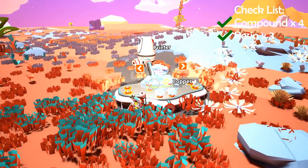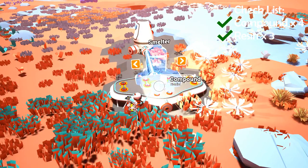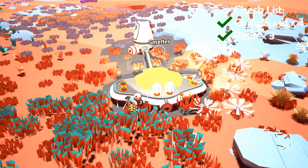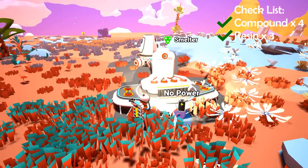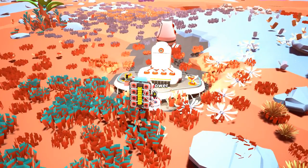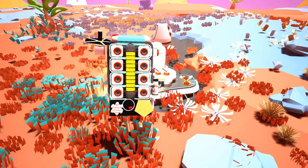You don't have the smelter yet — you have the module to build the smelter. So find the smelter in the menu. This is where those two extra compound are going to come in handy. This little green indicator means go — you can make the smelter. Bam, just like that, we got the smelter, but it's not operational yet. As you can see the battery indicator shows it needs energy. We have an extra compound — this is why we get the fourth compound, so we can make an extra solar panel.